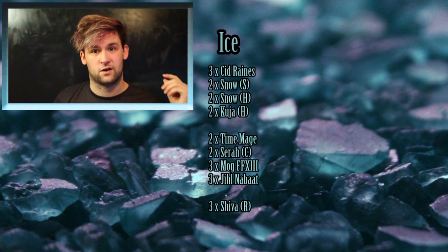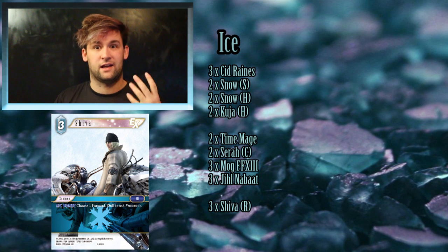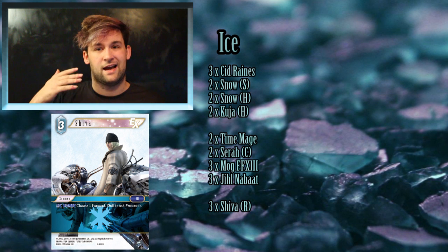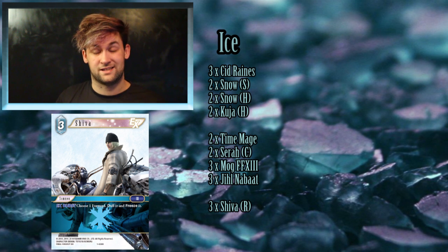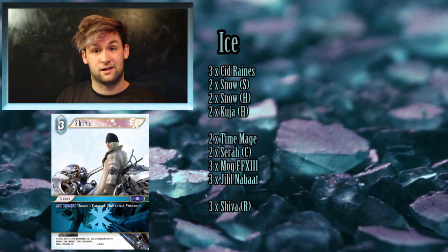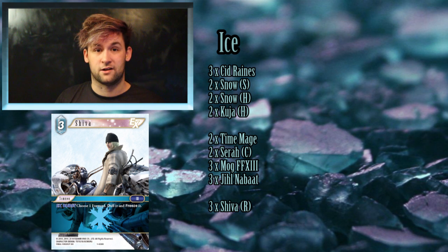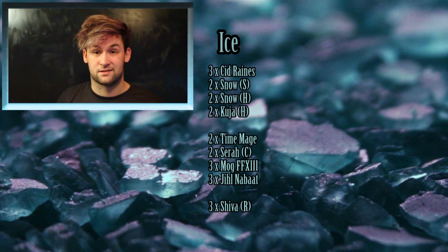For ice summons I've only gone with three copies of the rare version of Shiva, not the common one, to avoid the deck dying too heavily to Minwu. Shiva can just dull a guy and freeze it, and similarly to Jill, if that turns over as an EX Burst you can change the game from that. In conjunction with Snow's dull effects you've got a lot of control pieces on the board — these dull-and-freeze effects are too good to miss, especially on EX Bursts.